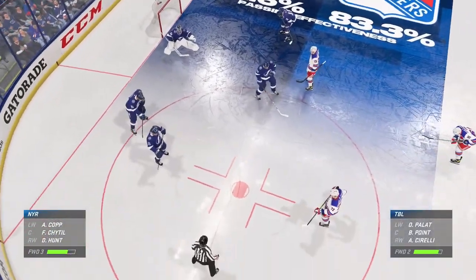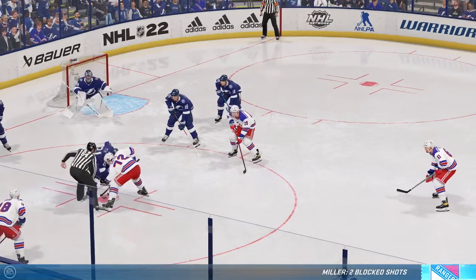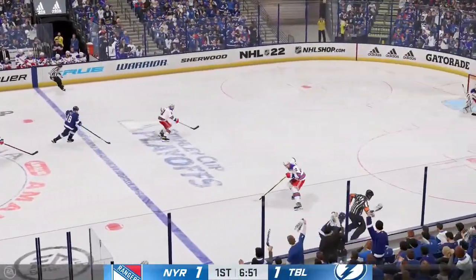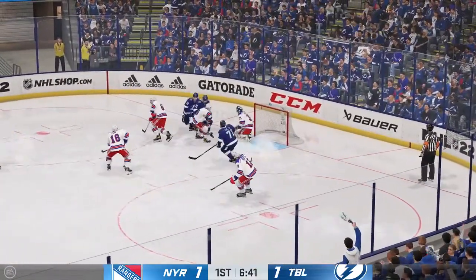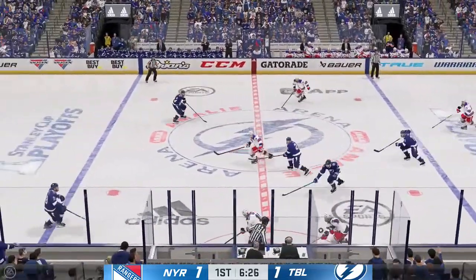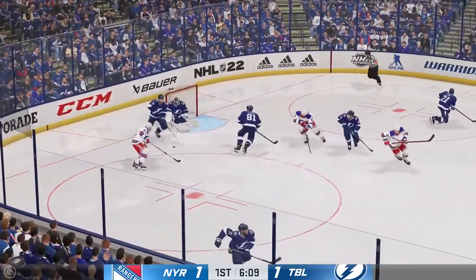Centers gliding up to the face-off dots here. Won the draw deep in the defensive zone. Tampa Bay's playing it through center. And now he tries to get it across to Chernak. That shot goes nowhere as the lane was filled. New York's got it against the boards. In the offensive zone. And they won't connect on that one.